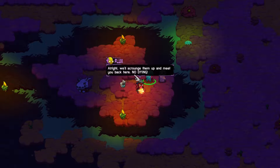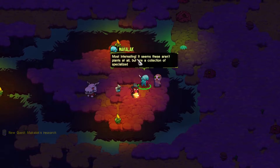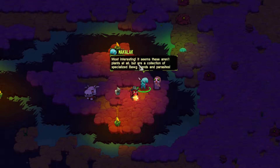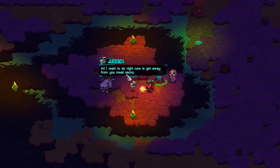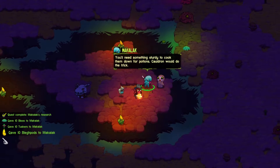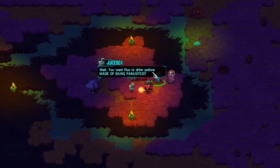We'll scrounge them up and meet back here. Most interesting — these aren't plants at all but are a collection of specialized bog glands and parasites. We got them all — the bug plants and the little pumpkins or cucumbers. He needs something sturdy to cook them down for potions; cauldrons would be the trick. Wait, he wants us to drink potions made of bug parasites?